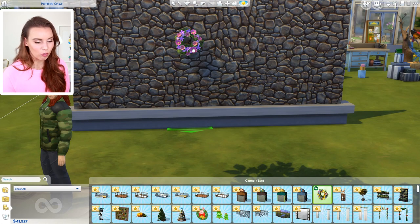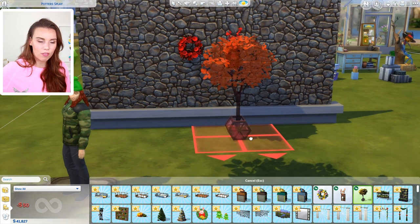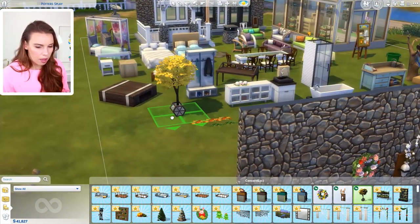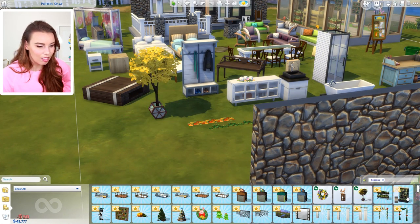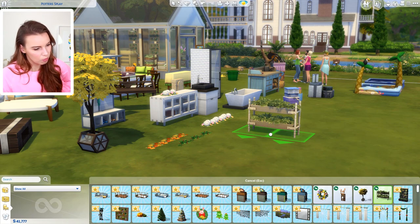So here is a wreath for springtime — it's got some beautiful flowers on it, very floral looking. A few more wall items. I personally don't really use wall vases that often in my builds because I don't use them in real life — but other players probably will. There's this little tree in a honeycomb-looking hexagonal thing — pretty cool.